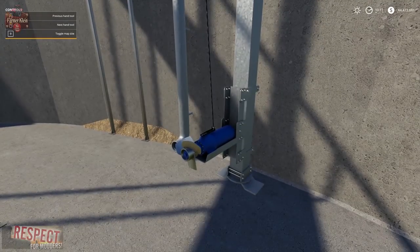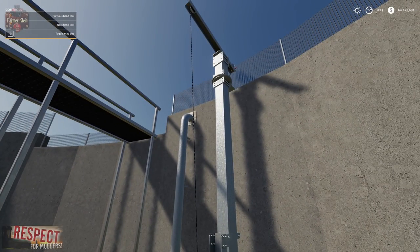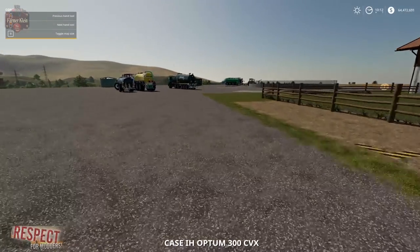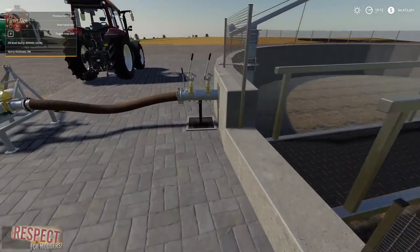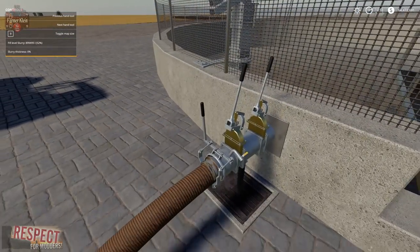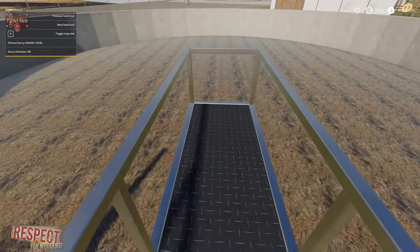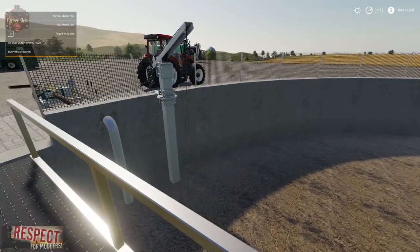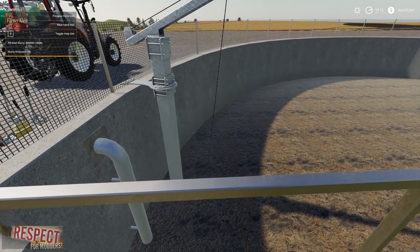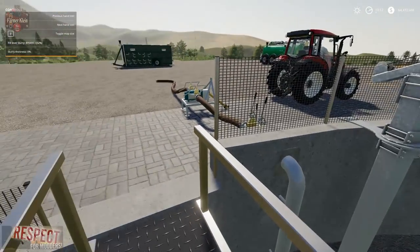This blue thing with an impeller on it is an aerator or stirrer — it slides up and down this pole and basically stirs the liquid. I had activated this stirrer earlier by walking up here and hitting R. It's not coming up anymore, so I don't know if maybe you can only stir it once every so often or when the thickness gets to a particular level.